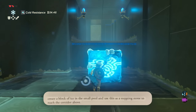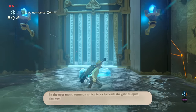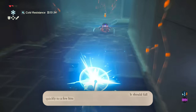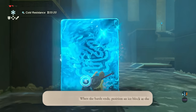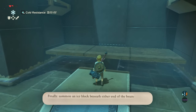Create a block of ice in the small pool and use it as a stepping stone to reach the corridor above. In the next room, summon an ice block beneath the gate to open the way. You will encounter a guardian scout after you pass the gate — it should fall quickly to a few hits. When the battle ends, position an ice block at the base of the ledge with the treasure chest to access it.